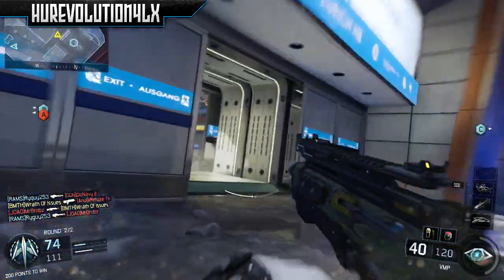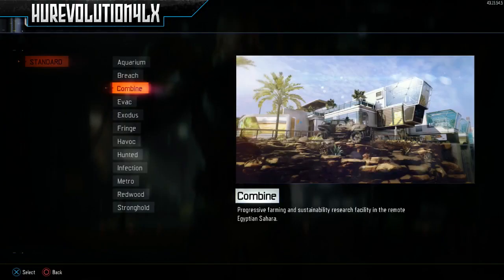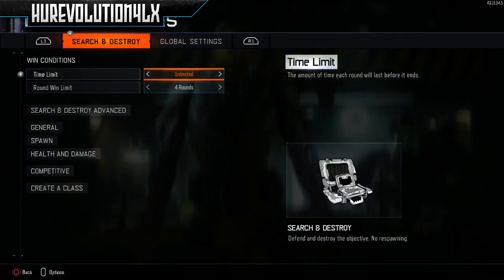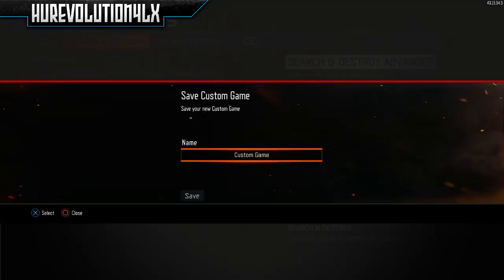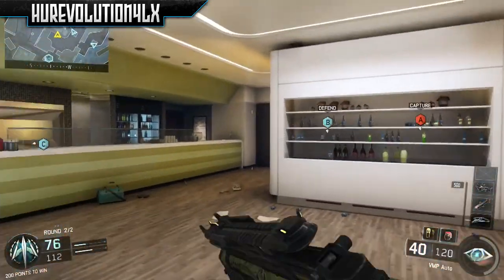You guys have to have two controllers. Basically what you guys want to do to start out: you guys are going to go into custom games, and you guys are going to change the map to whatever map you like. Then you're going to change the game mode to search and destroy, then go and edit the game rules, and set the number of lives to unlimited, and make sure the time is unlimited too. Then you're going to save the game mode, and you can name it whatever you want.